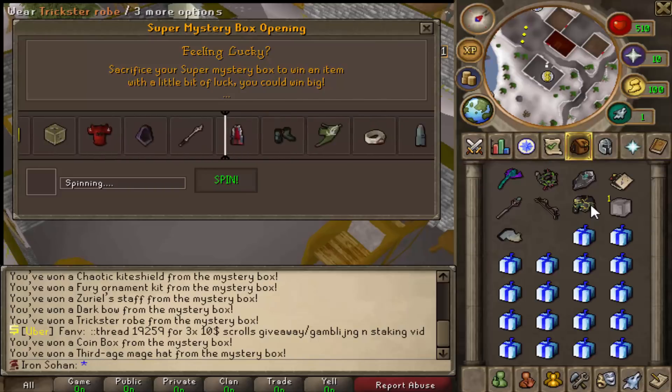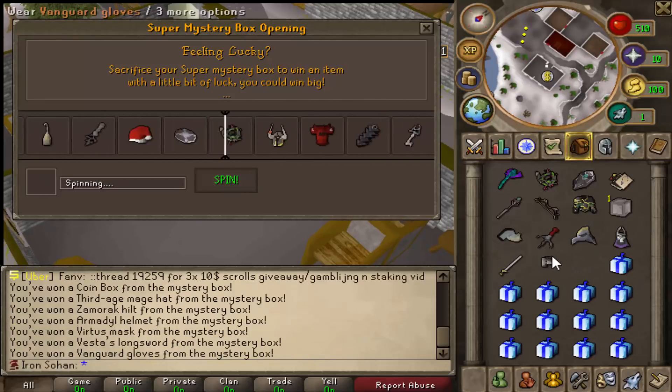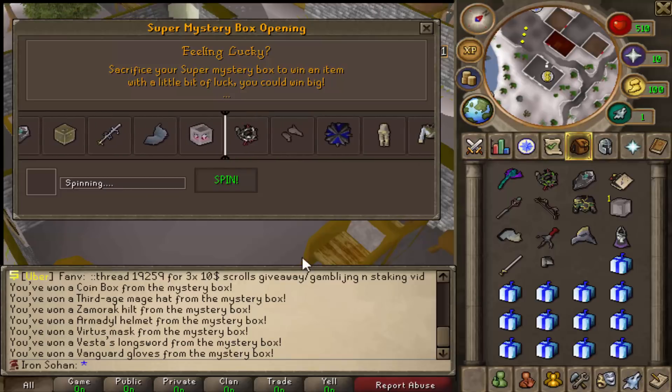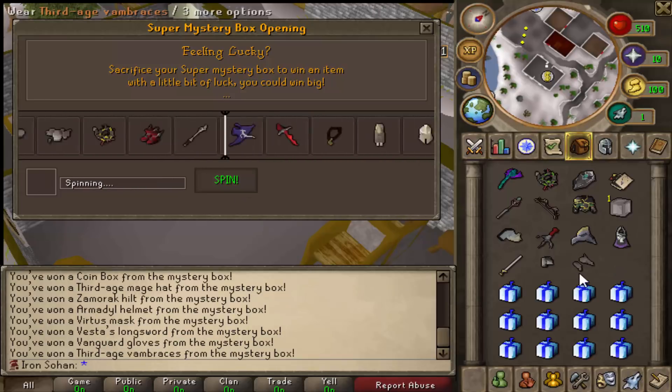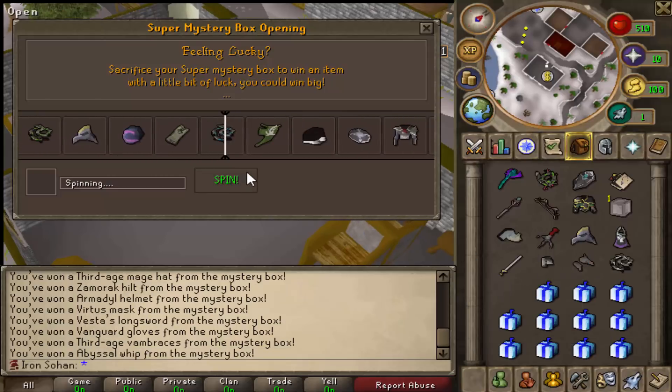We also got a coin box — curious to see how many coins we actually get from it. Finally, our first decent item: vanguard gloves, worth a few bil. The full set is like seven to eight bil so that's quite a lot of money. Third age bracers as well. Apart from that our luck hasn't been the greatest so far.